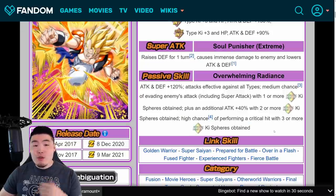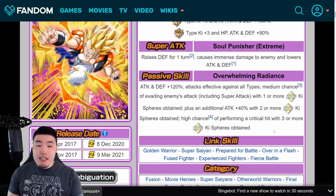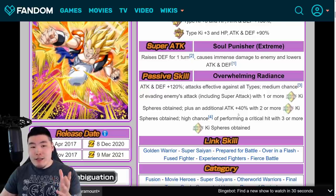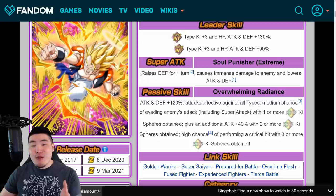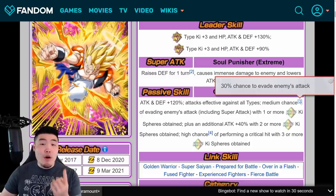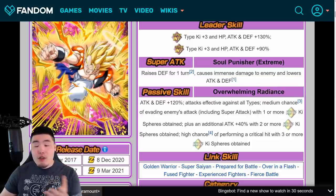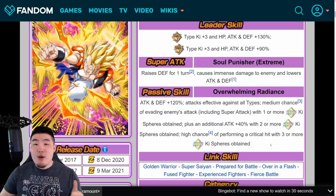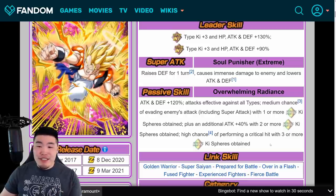If you want to get the most out of him, you should probably run him with an Orb Changer that changes a certain type of Ki Sphere into Rainbow Ki Spheres. It's just a very, very good Extreme Z Awakening, because one of Gogeta's main issues was Defense, and now he raises Defense on his Super Attack. He's also getting 120% extra Defense that he didn't have before, and he can also get a 30% chance to dodge with just 1 Rainbow Ki Sphere Obtained. With 2 or 3 Rainbow Ki Spheres, he can hit even harder — Additional 40% Attack with 2 Rainbow Ki Spheres, and High Chance of Critical Hits, which is a 50% chance for Crits with 3 or more Rainbow Ki Spheres.